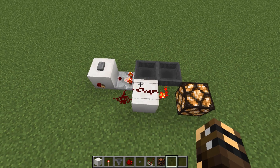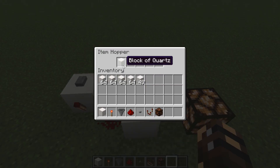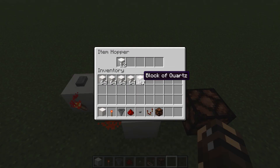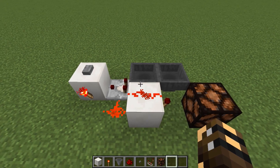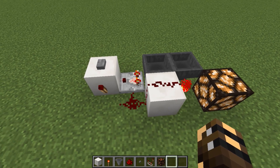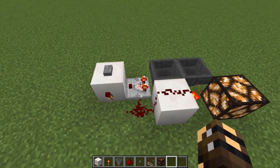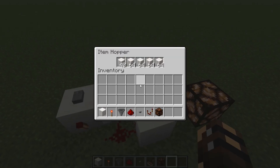There is one limitation: you can stock it right up with items, but you do not want to fill it all the way up. At the moment I've got five stacks but I'm missing one item off the last stack — that's as far as you can go. If you put in another one, the signal the comparator is reading becomes greater than this dust and everything goes wrong, so don't do that.